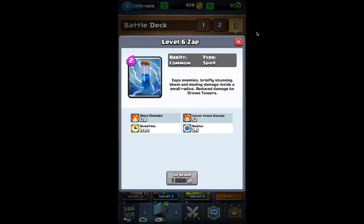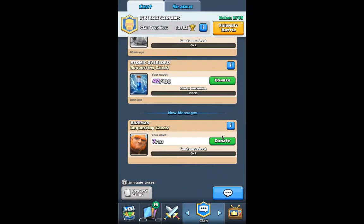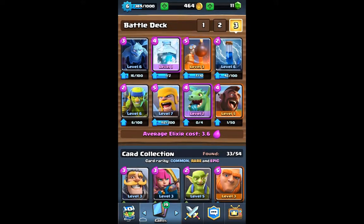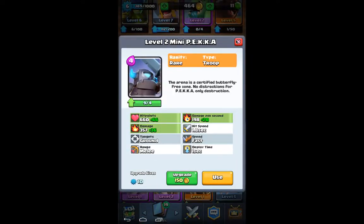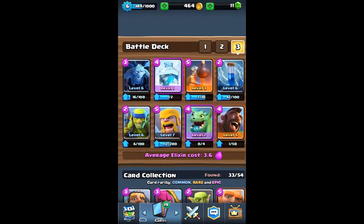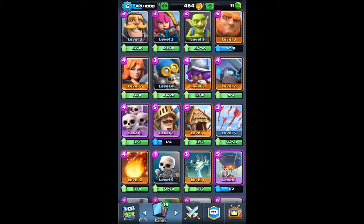I've already been upgrading the Zap a lot. I have it at level 6, which is technically higher than my Arrows. I'm actually pretty satisfied with that, so I think I'm going to go ahead and roll with the Zap right now. They're about the same amount, so I shouldn't have a huge difference — plus the Elixir cost is so much lower. I actually like the deck I have right now; I could technically put a 5 Elixir card in.